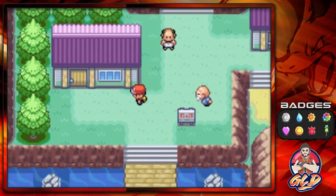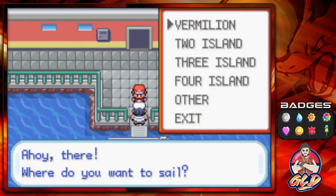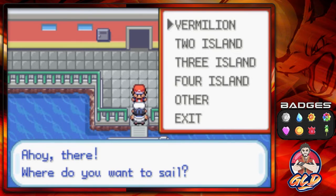Let's go right ahead and get back into this big old boat right here. Now that we got the Rainbow Pass, we are able to go to the last four islands of the Sevii Islands.